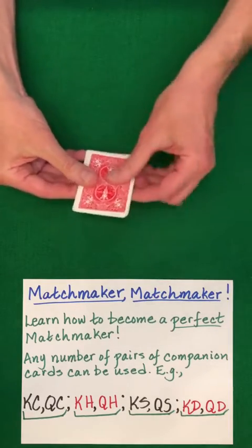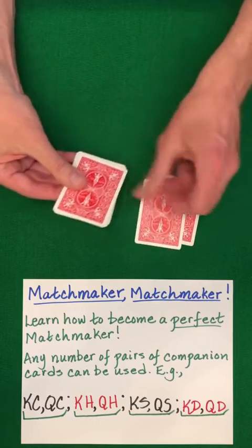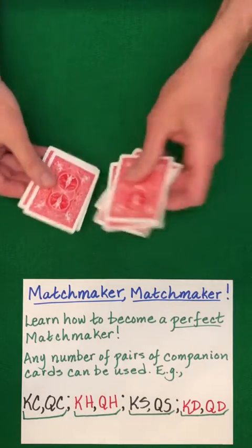Now perform another half under, down, under, down, under, down, under, down with random stacking.